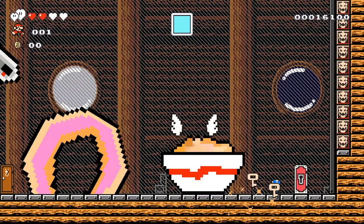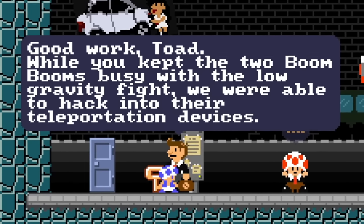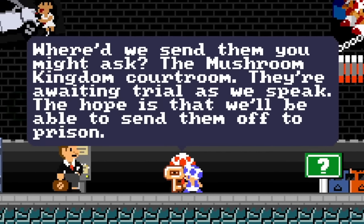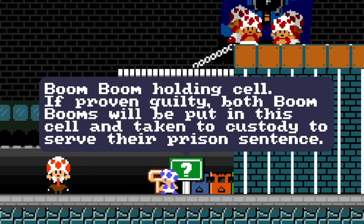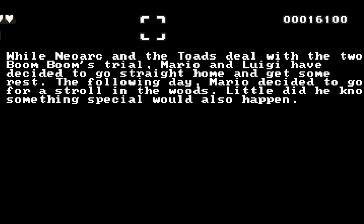Good work — this level was awesome! While you kept the two Boom Booms busy with the low gravity fight, we were able to hack into their teleportation devices. We sent them to the Mushroom Kingdom corn room — they're awaiting trial. If proven guilty both Boom Booms will be put in a cell and taken to custody. Meanwhile, Mario and Luigi decided to go straight home and rest. The following day Mario decided to go for a stroll in the woods.